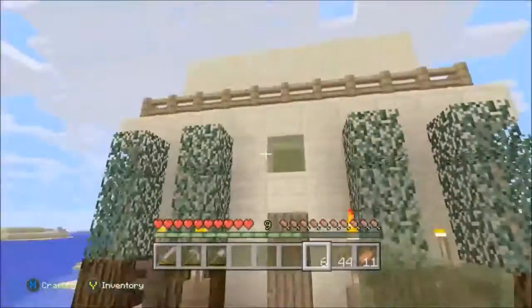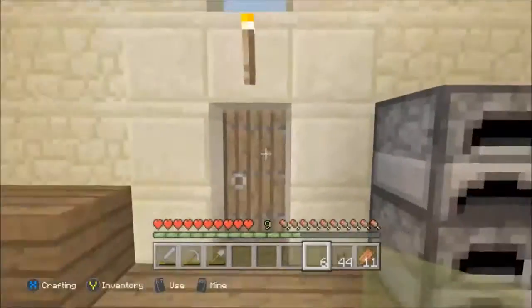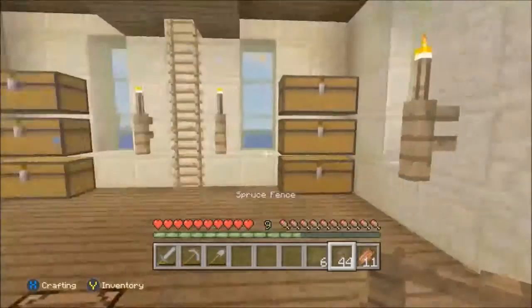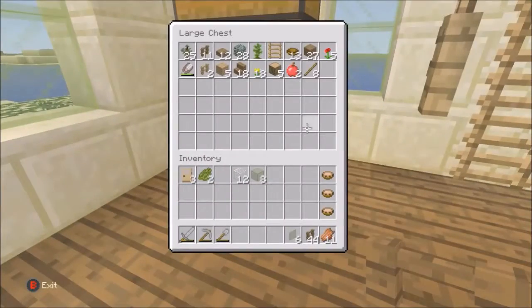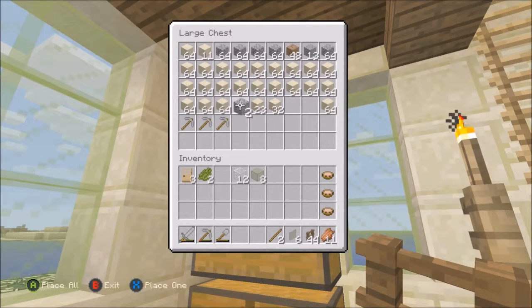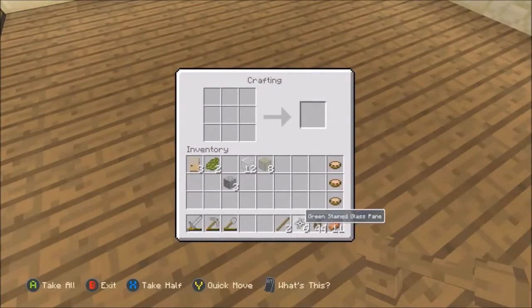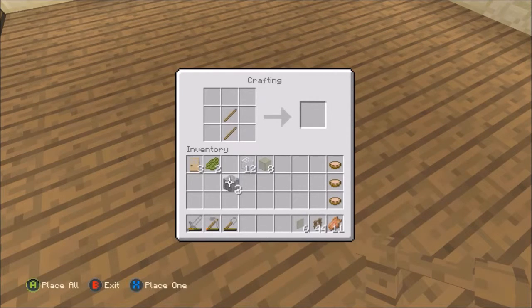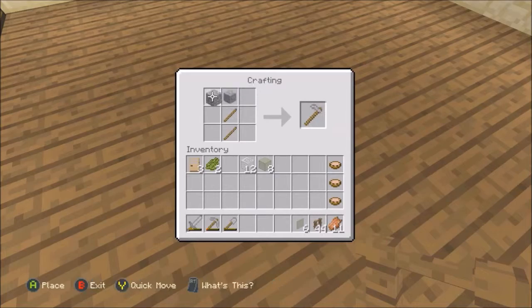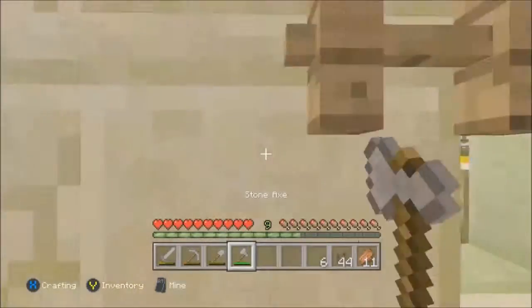That looks nice — I really do like that green. I thought I might hate it, but it's not bad at all. Last thing — we should probably have an axe for this. Let's make an axe real quick. Got an axe to grind with you. Classic Minecraft crafting — God, I've missed it.